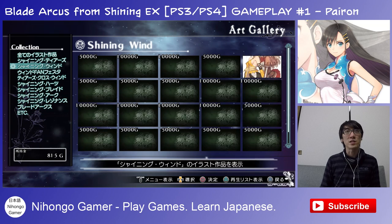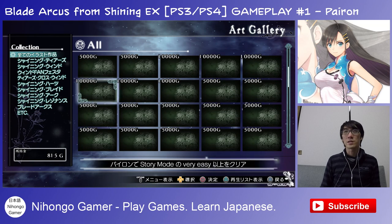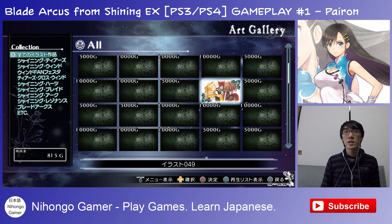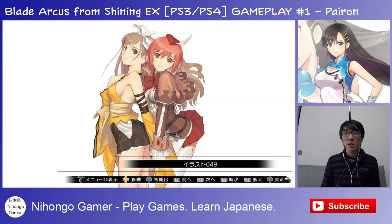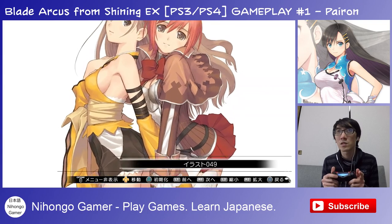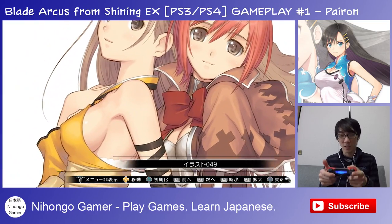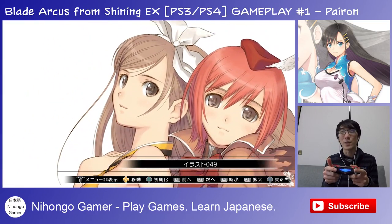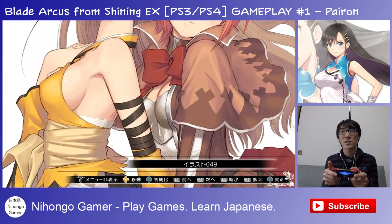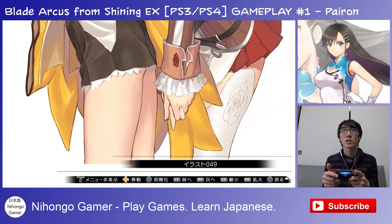There's no way to arrange it by just the ones you've already won, so I'll scroll down. This is number 49 — a nice illustration. You can press R2 to zoom in and out, though the analog stick controls are inverted, which doesn't make much sense. Check out this nice illustration. Good work, Tony.